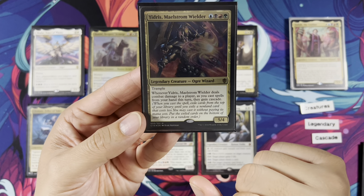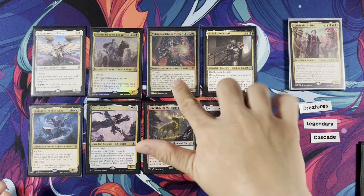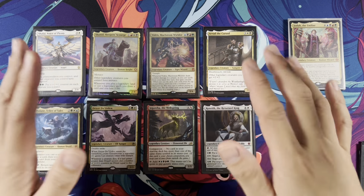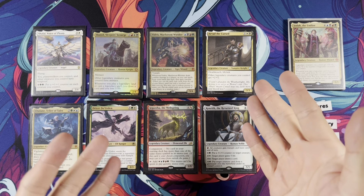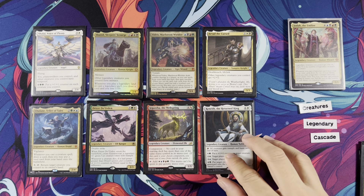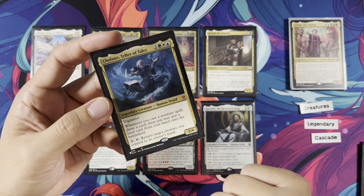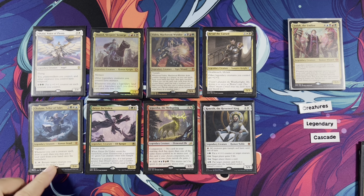Yidris has Cascade and is legendary and pretty cool — whenever Yidris deals combat damage to a player, spells you cast from your hand this turn gain Cascade. So you could do double Cascade, plus Jodah's bonus. Arvad the Cursed has Deathtouch and Lifelink and grants your legendary creatures +2/+2. Chulane — when you cast a creature spell, draw a card. Legendary Cascade is a cast, and you may put a land card from your hand onto the battlefield. You can return creatures you control and re-cascade them with a second ability.